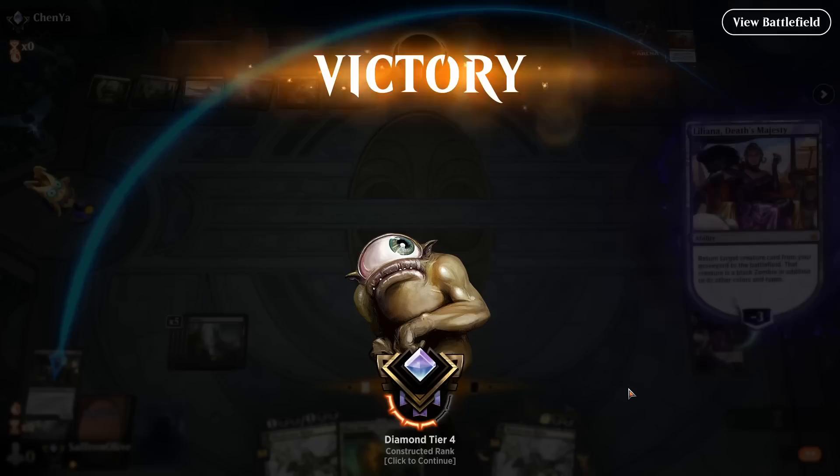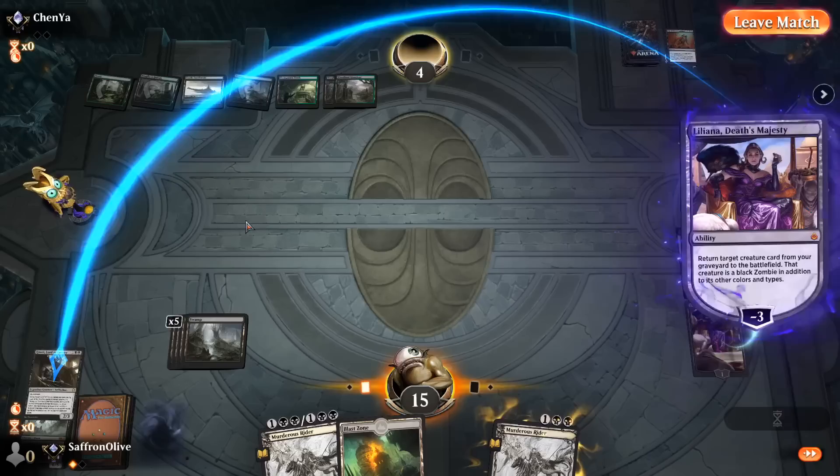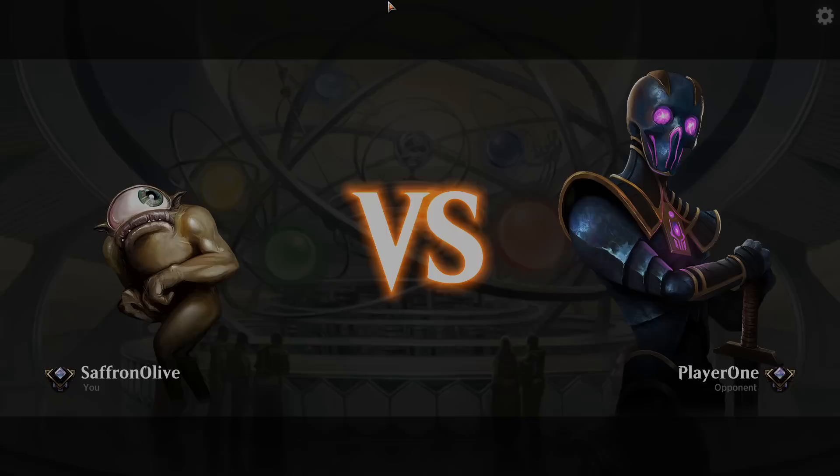The deck actually feels pretty powerful. I like how the Lilianas synergize together — forcing discard for other Lilianas to reanimate stuff. It's sneakily synergistic, not as obvious as like Gideon tribal, but it does synergize really well. Much Abrew About Nothing time — we are playing Saber Liliana Tribal in Historic.